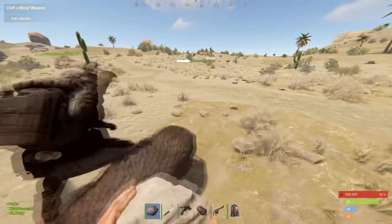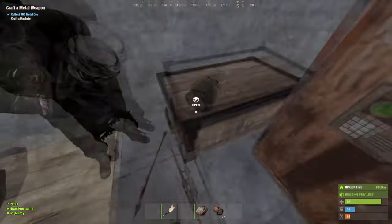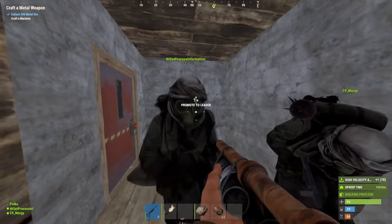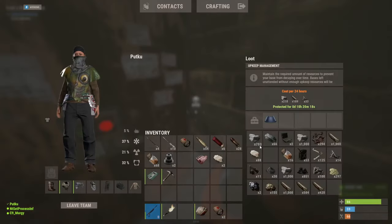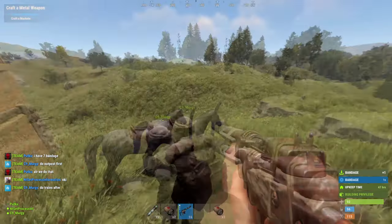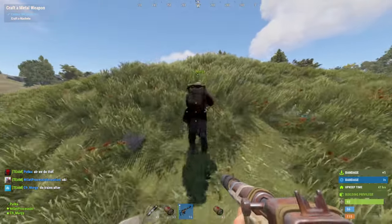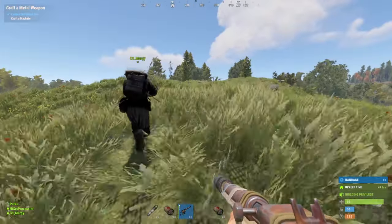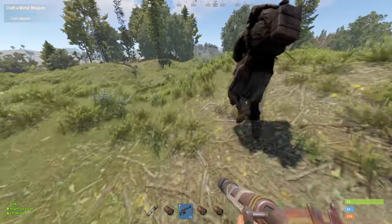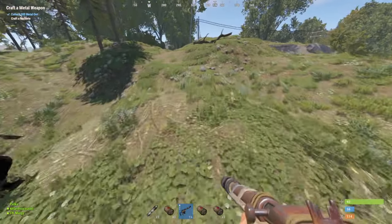Alright, so we're back in base depoing everything and going for another run. We need to make more storage — this crate is full. So I'll make some more crates. Organized the base a little bit, made it better, and upgraded to full stone. Now going for another roam, trying to get some more PvP and find more people to kill for easy loot. If not, we'll head to outpost and buy some stuff.